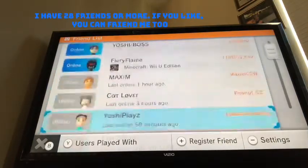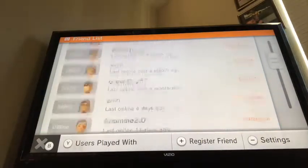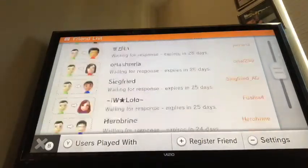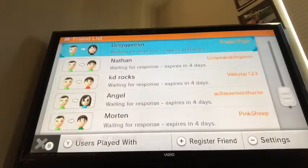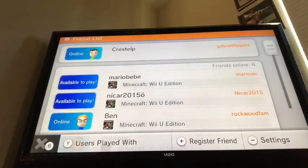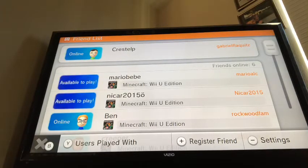You can see how many friends there are and when you register. When it says 'available to play,' that means you can play with that friend.